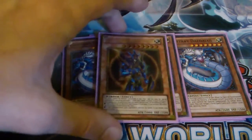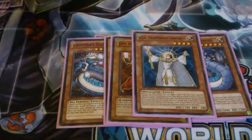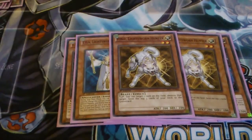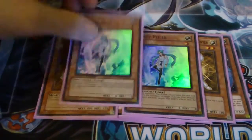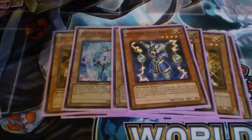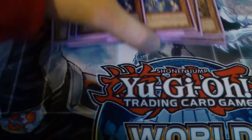I then play one BLS, obviously — it's a chaos deck, you've got to run it. One Jain, two Lyla, siding a third. Triple Ryko because it punches a hole in everything — absolutely amazing. Double Effect Veiler. You need hand traps because you run no back row at all, or at least I don't. One Honest. And two Rykoer to run off the lights.